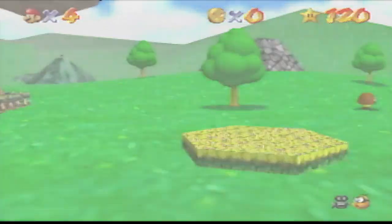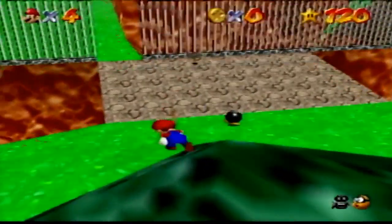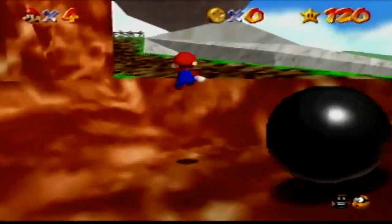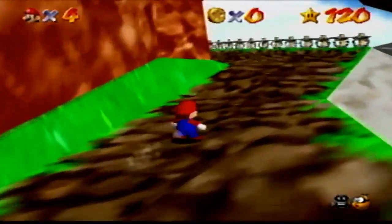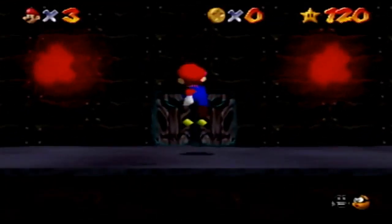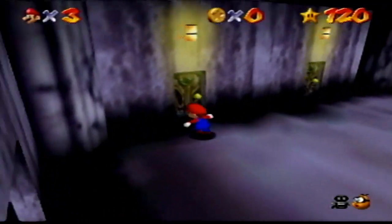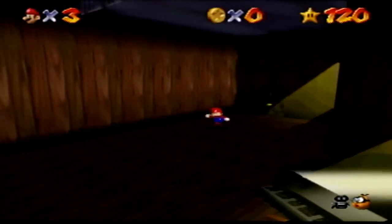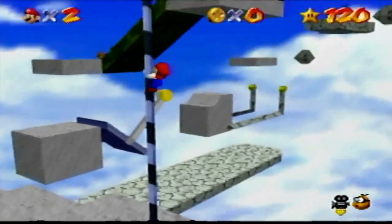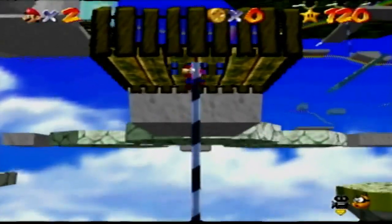Let's talk about the hundred coin stars since they're basically in the levels. The easiest 100 coin star is Bob-omb Battlefield — the coins are right there and you don't need to do any extreme shenanigans compared to the other levels. While the hardest 100 coin star is Rainbow Ride; the layout of the course is too open so you can easily die.